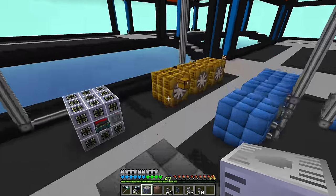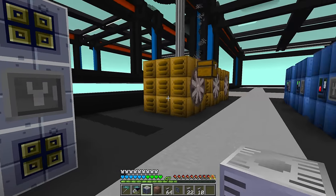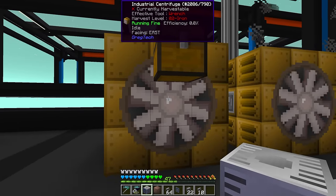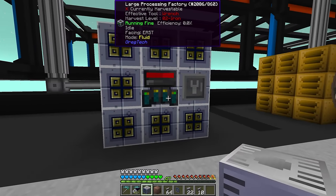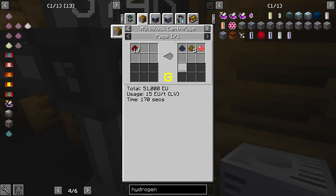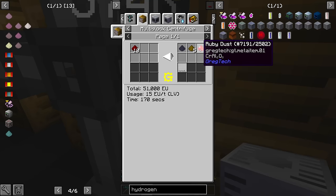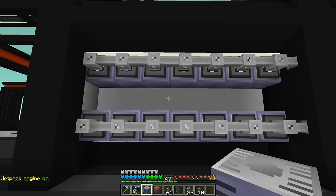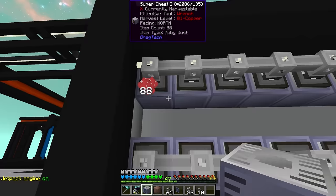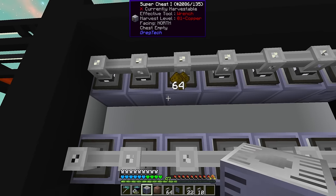As for the mercury — we actually have two new machines here. I set up a centrifuge and also a large processing factory acting like a fluid extractor. The centrifuge: every 10 redstone dust gives us three buckets of mercury, which is a pretty good deal. We're also getting some raw silicon, some pyrite and some ruby dust. The three dusts are now being sent into super chests to avoid overflow for raw silicon, ruby and pyrite.